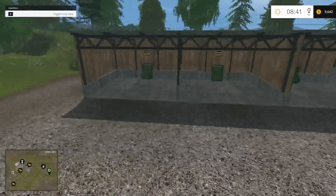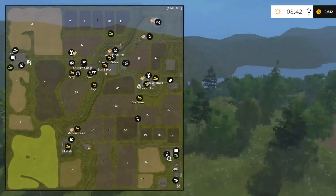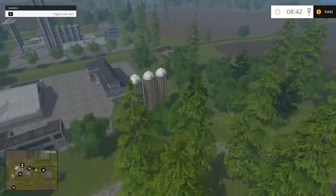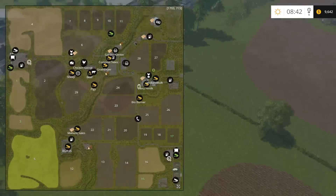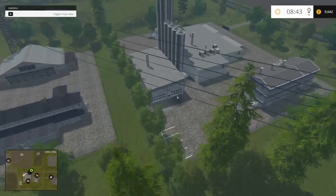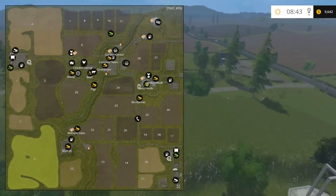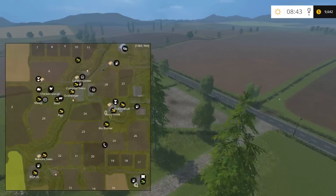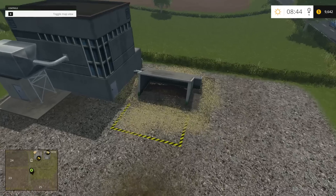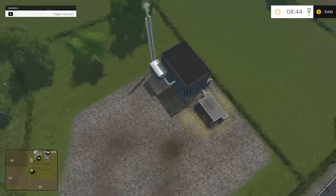There's some more storage here. You can also sell eggs over there at the dairy. Here's the BioBurner — you can sell wood chips and straw here. You can't sell hay or grass, but you can sell straw and wood chips. Here's a nice spot to cut grass for sure. Another wind turbine up there as well.